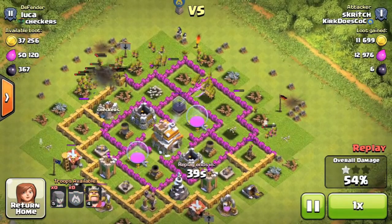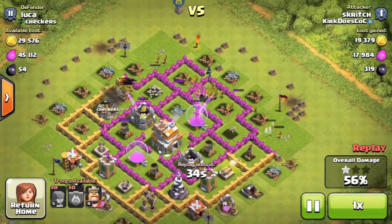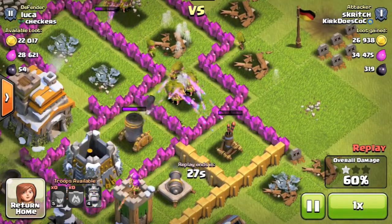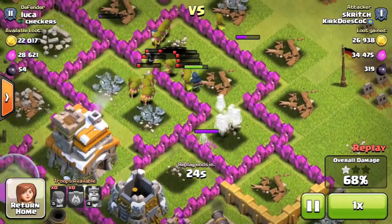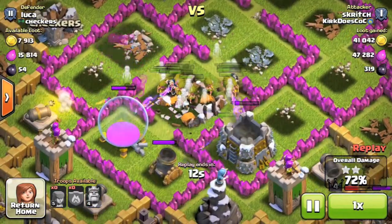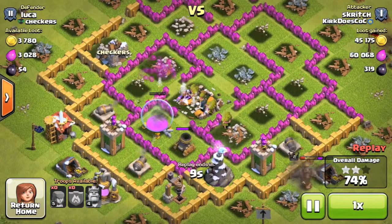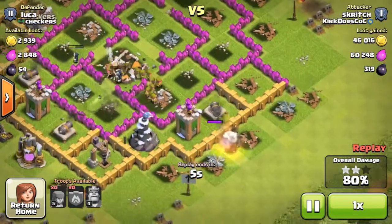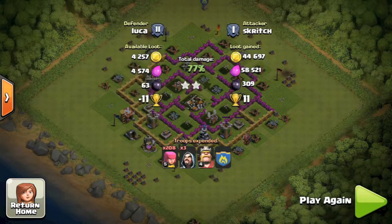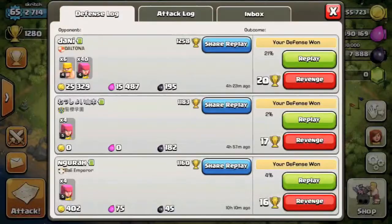We break in and go for that dark elixir, which is our biggest goal today. We got 319 dark elixir from that. We're at 60% and broke the mortar, then the wizards take out the town hall. We don't get three stars since there are still a bunch of defenses left. We end up with a good 80% and 319 dark elixir along with 12 trophies.